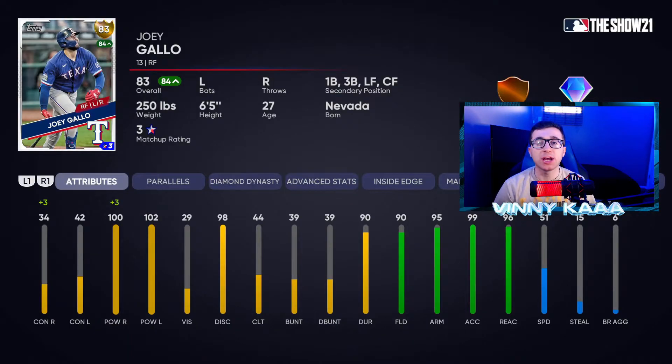Up next is 83 overall Joey Gallo, who gives you monstrous power. He has over 100 power against lefties and exactly 100 power against righties — not the best contact, but if you're good with your PCI he'll put the ball out of the park. His defense also surprises — diamond defense rating with 90 fielding, 96 reaction timing, and 99 acceleration. His primary position is right field but he can play first, third, left, or center as well.